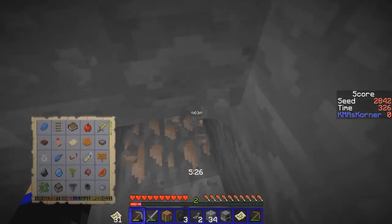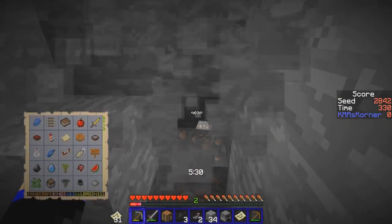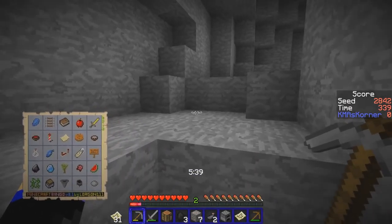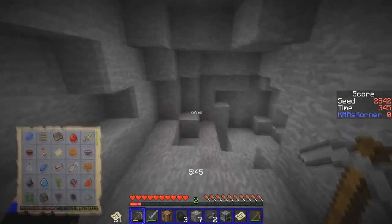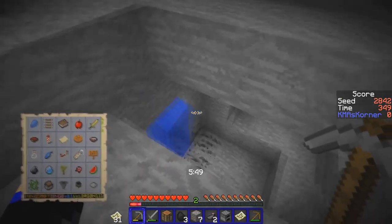I want to be careful not to get myself too lost. I need nineteen pieces — I need to put the iron on my bar so I can see what I'm getting. Did I get any bones from the skeleton? I got nothing from that skeleton. Let me double-check there was nothing down here. I need something from that skeleton — we got nothing from that skeleton. You stupid skeleton.